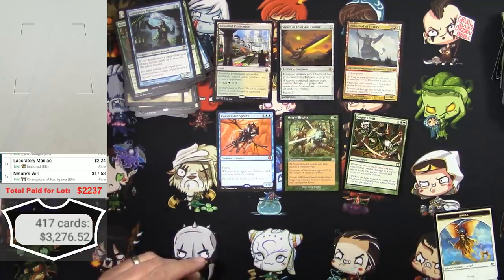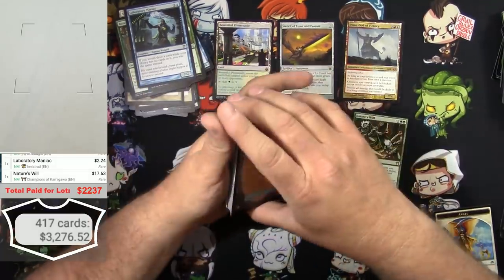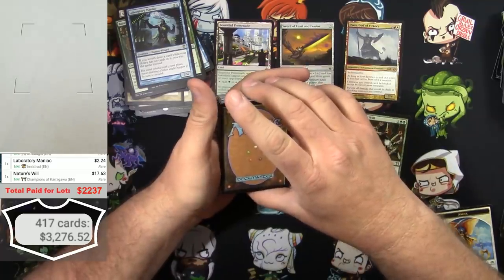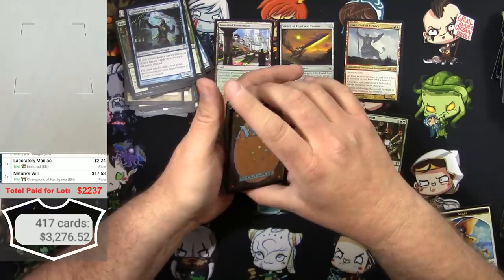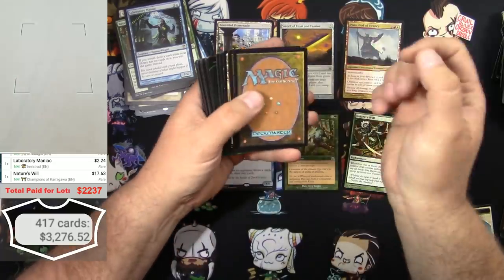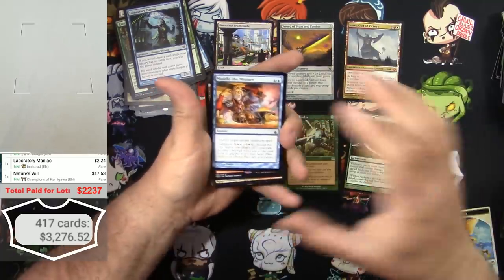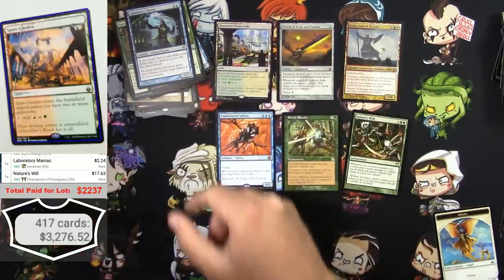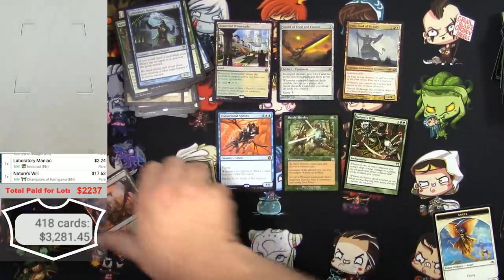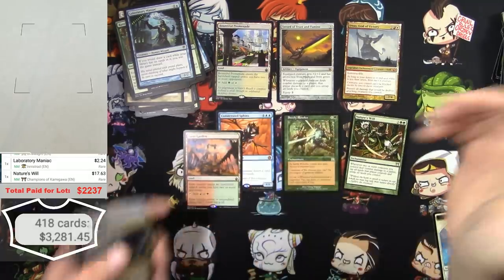Where do we go from here? There's just this little stack left. We've exceeded what I paid for the whole lot by a thousand dollars plus, and I've got unopened boxes and haven't even got to the good stuff yet - I'm feeling pretty good. Muddle the Mixture, an Arcane Signet from Battlebond - one of these dual lands, I think it was like 10 bucks or something.